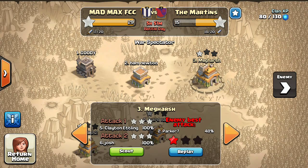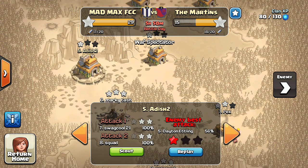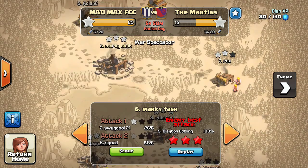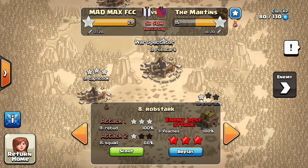Here's how good they are at attacking: their number two got a one-star on our number two with 48 percent — decent. Then their number two attacked our number four for one star. Their number five attacked our number five — that could have been from a fire attack, so that's the only okay attack. Then number five tried attacking number six and got a good 100 percent — the only legitimate good 100 percent in the entire war.